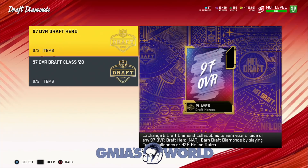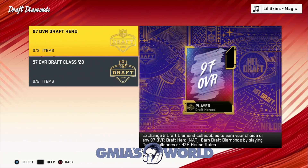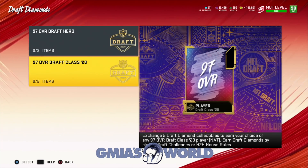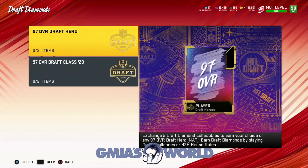Some of you guys were asking: do we wait because the draft is like four or five days away and we could earn it later? For me, we get what we can get right now. The draft class players can wait because we can then use the challenges to get the other two draft diamonds.